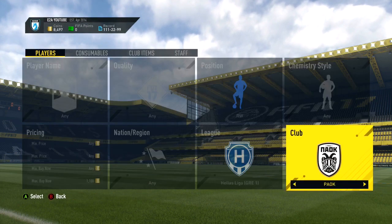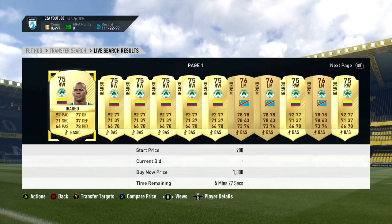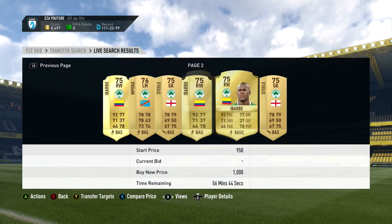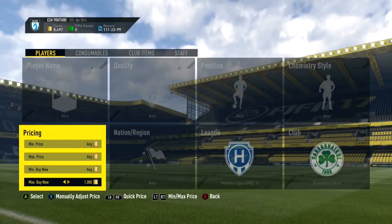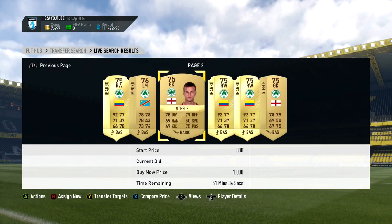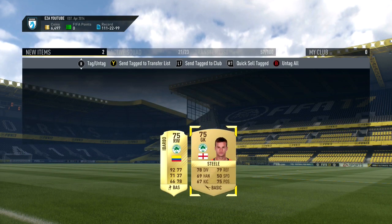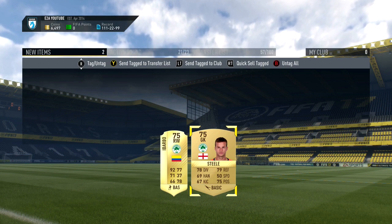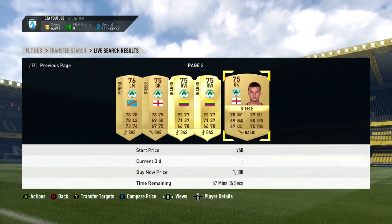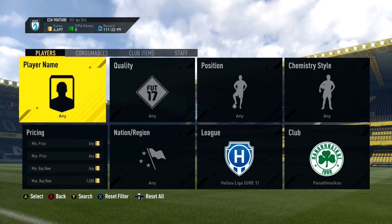Now let's check out Panathinaikos — a really big derby in the Greek League. They actually only have two or three gold players. There's Victor Obabo at 1,000 coins — I'll pick him up as one of my investments — and the goalkeeper Steele, an English goalkeeper in the Greek League. These cards will rise up in price. Keep an eye on the Squad Builder Challenges when they come out. Not all the ones I mention are guaranteed, but these are some of the biggest games coming up this week so they're very likely to be added.